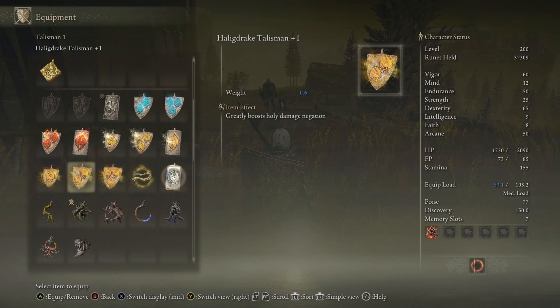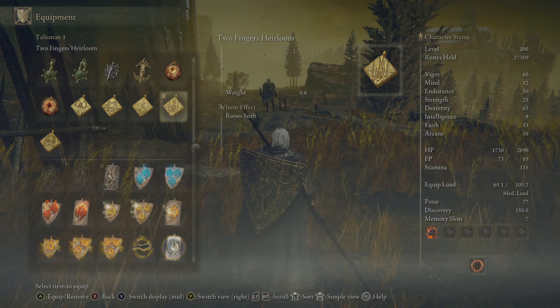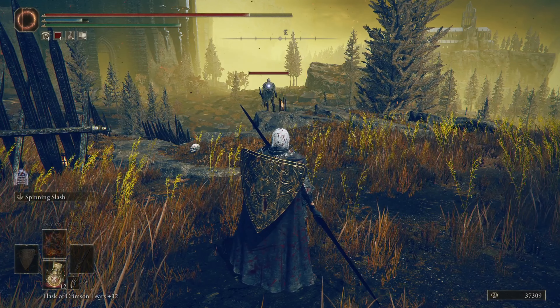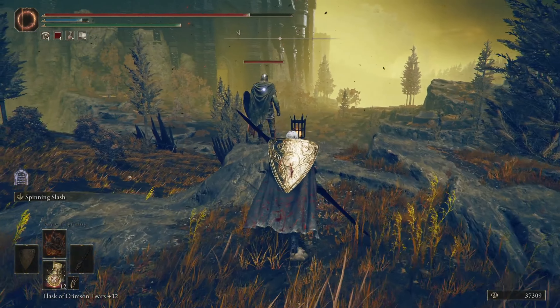So we're going to pop our little faith medallion on, and hopefully we'll have enough faith now. We do — so let's use it. This is what happens when you do the spinning slash with a faith attack.